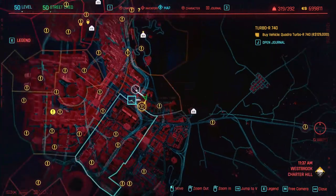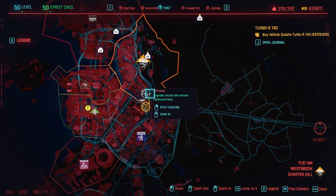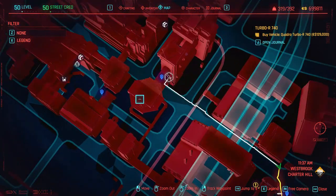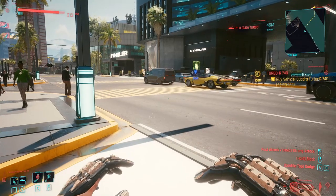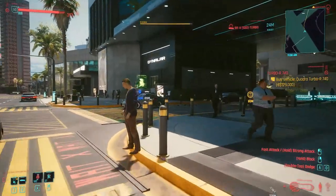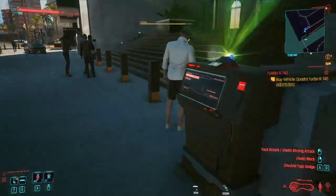This is sold at a ripperdoc. You can see the exact location on the map. There's actually a fast travel point, a blue point that you can travel to, very close to it. It's very easy to get there and you're going to be right next to it. Just go to a travel point and travel to this location.